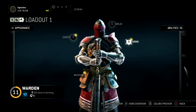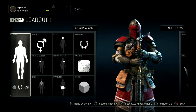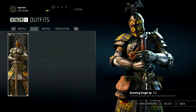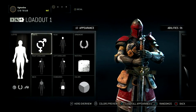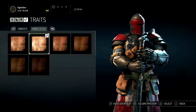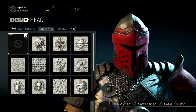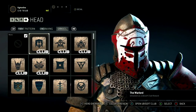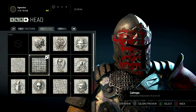Now let's move to the appearance panel. Here, players can select what visual elements they want to customize. Outfits are special sets of customizations that give you a kick-ass look right away. There are four types of outfits: Battle, Elite, Mythic, and Reputation. In Traits, players can select the gender for some heroes, as well as their skin color. In Head, Right Shoulder, Left Shoulder, Back, and Standards, players can choose the paint pattern, engraving, and symbol that will be displayed on the corresponding body or attire part of their hero.